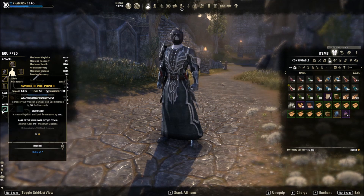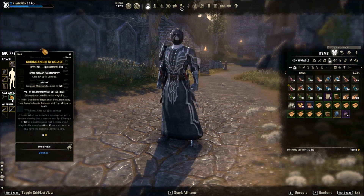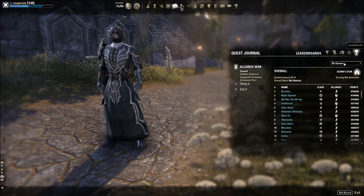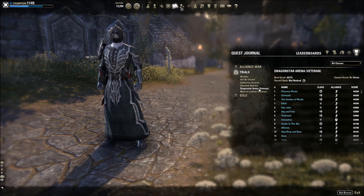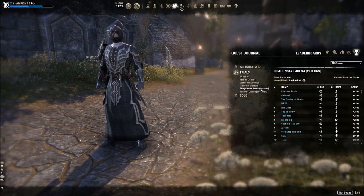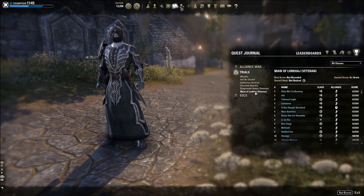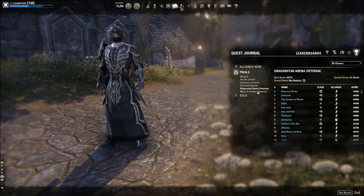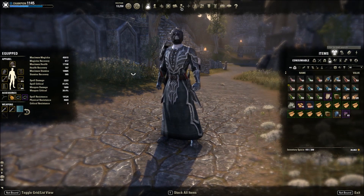Moon Dancer swords are technically best-in-slot, but having two Moon Dancer sharpened swords puts you in roughly the top 0.00001% of players. Most people aren't going to have that, so Willpower is a great substitute. Moon Dancer comes from the new trial Maw of Lorkhaj, but you can cheese this gear via the leaderboards — check the weekly, it was Dragon Star Arena this week. You don't even have to do vet Maw of Lorkhaj to get the gear. Run your toons through the weekly and see if you can get on the board for rewards.